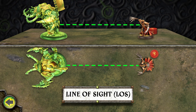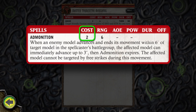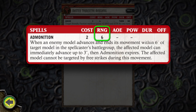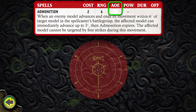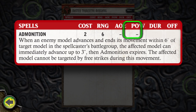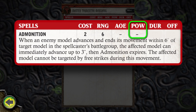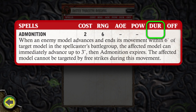Once line of sight is determined between the spellcaster and his target, check the spell's stat line on the spellcaster's card. The cost of the spell is the amount of fury a model needs to spend to cast it. The spell's range is the maximum distance in inches a target can be from the spellcaster and still be affected, measured from edge of base to edge of base. The spell's area of effect, or AOE, is the diameter in inches of the template an AOE spell uses — a model with any part of its base covered by the template potentially suffers the spell's effects. A spell's power, or POW, is the amount of damage a spell inflicts. If a spell's POW is marked with a dash, that spell's effect does not inflict damage. A spell's duration determines how long the spell effect remains in play.